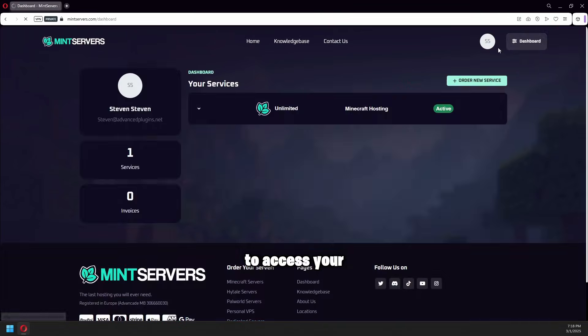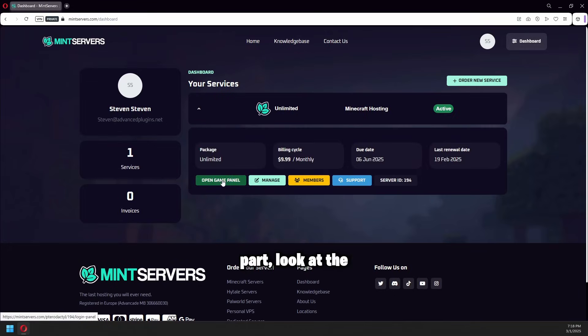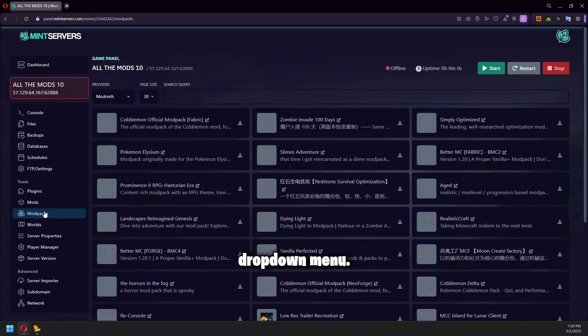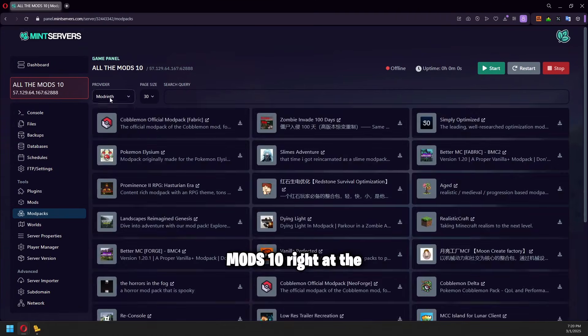Once you've selected your plan, navigate to your dashboard and find the Game Panel button — click on that to access your server controls. Now for the magic part: look at the left sidebar and find the one-click modpacks installer. Click on that option.